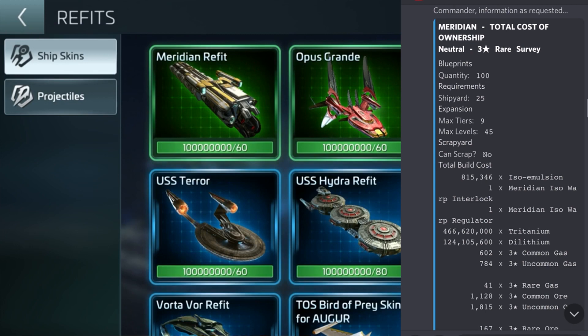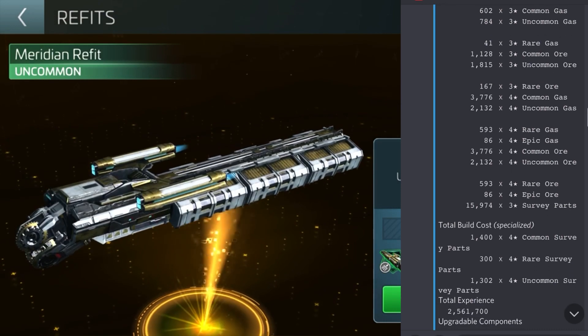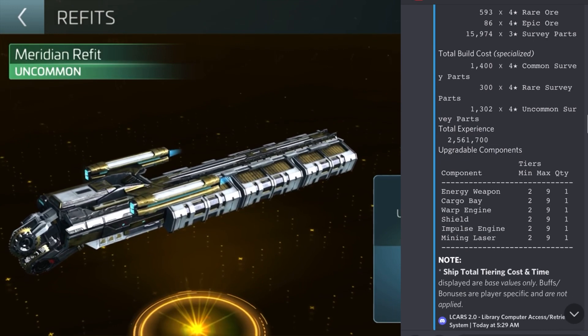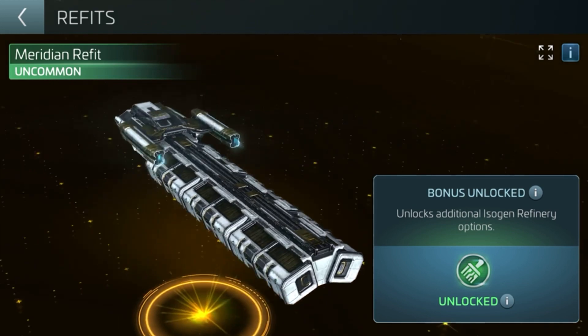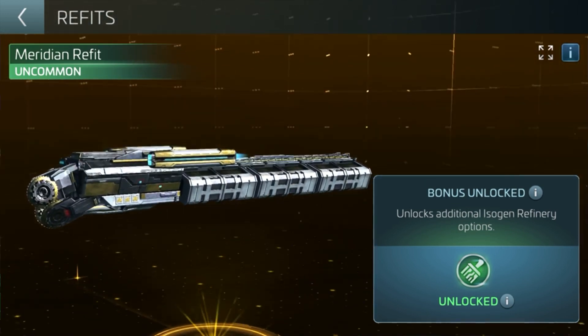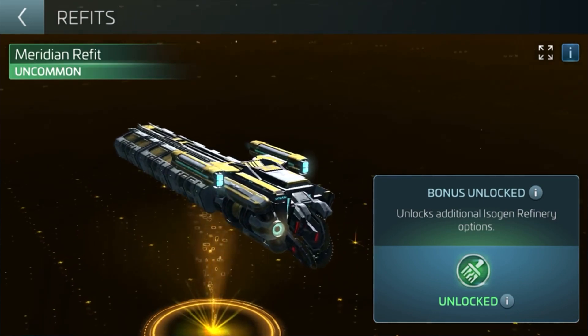Once you've built this ship, you will unlock a new isogen resin refinery. You can put your isogen into this and it will give you isoresin to use in additional research nodes on the research tree. If you purchase or win the ship skin for the Meridian ship, you will unlock a four-batch iso emulsion refinery option. Essentially the Meridian ship skin is for those players who really want to be refining a lot of iso emulsion.